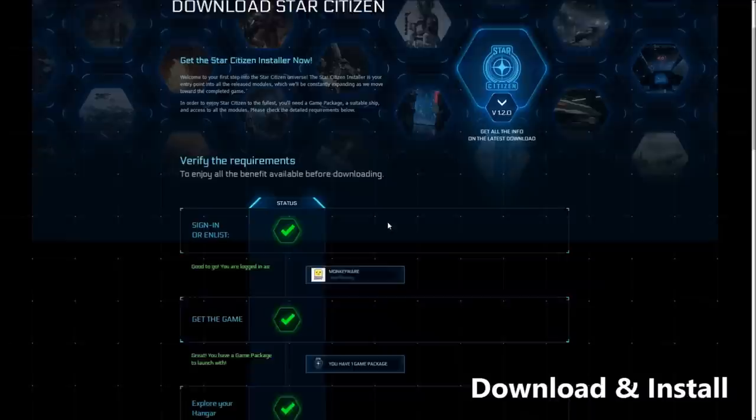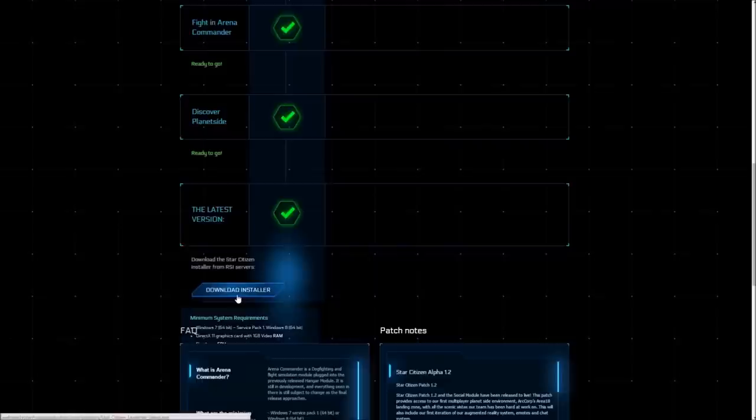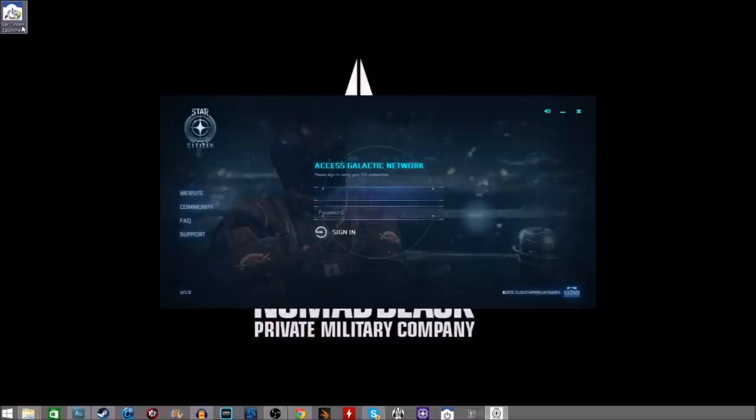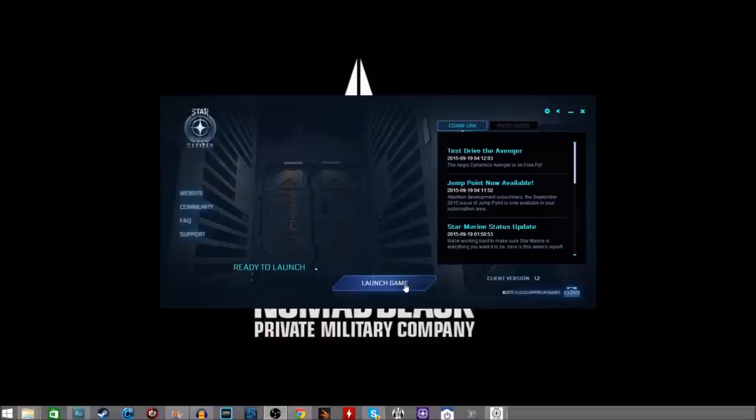Now you need to download and install the game. Grab the installer from robertspaceindustries.com/download, run it, and pick a drive with at least 32 gigabytes of space to install to. Once you're logged into the launcher it will download everything, and once the game is downloaded and updated you are ready to go.